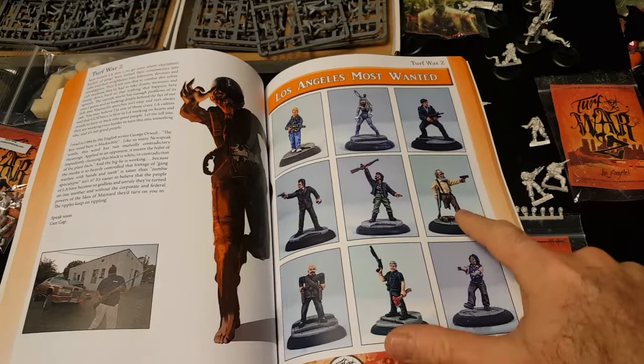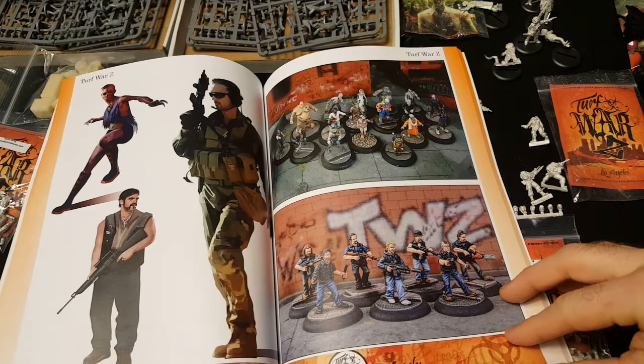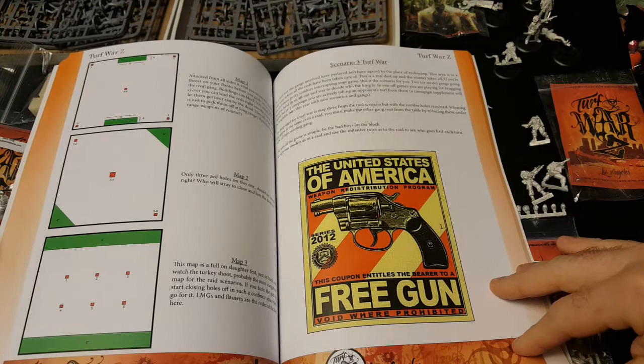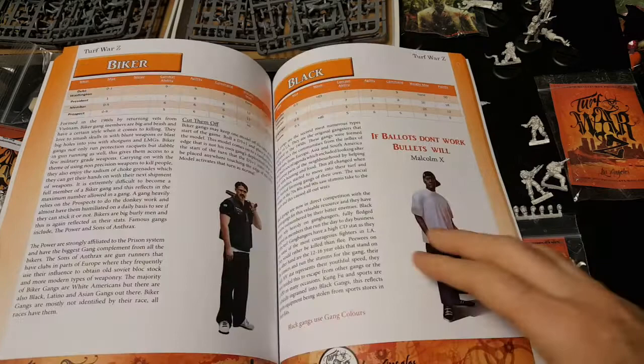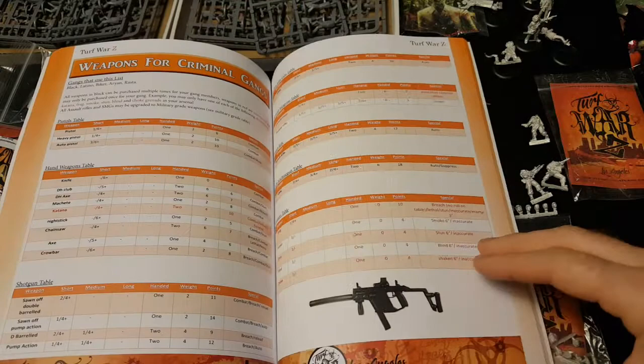Walking Dead, Scarface, et cetera — lots of fun stuff. I really like how simple the layout is in this book. It really shows you what everything is; it's pretty easy to pick out everything. If you're a fan of Predator 2, you've got the Rasta Gang, which would be great if you want to do a Predator 2 kind of feel.